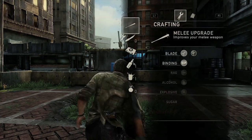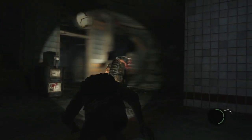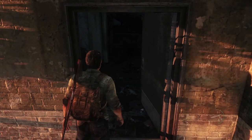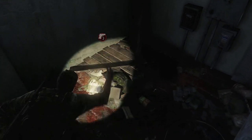Molotov and med kit are not the only ones with interesting overlaps. You can craft a shiv out of a binding and a blade so that you can sneak up behind somebody and take them out more quickly and quietly. Or it can be used to jimmy open locked doors — so you're expending a binding and a blade in the hopes that there's going to be something awesome on the other side of that door.